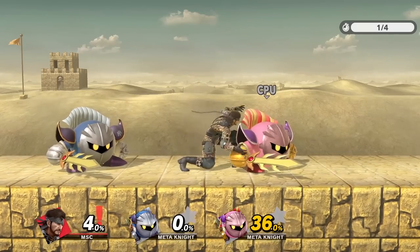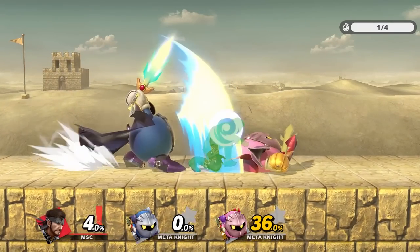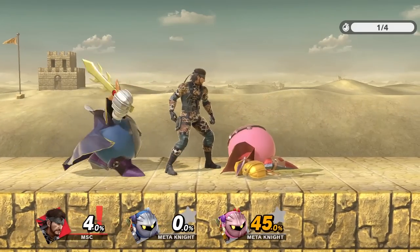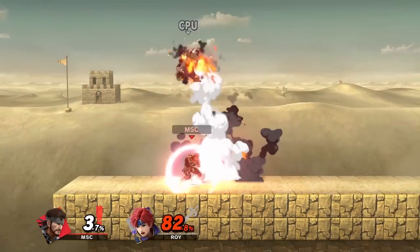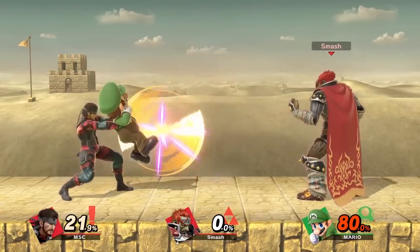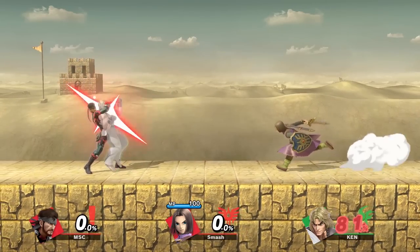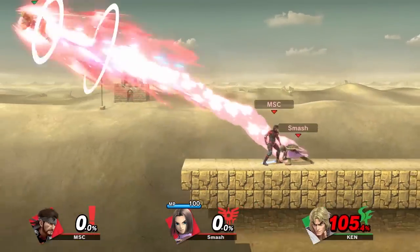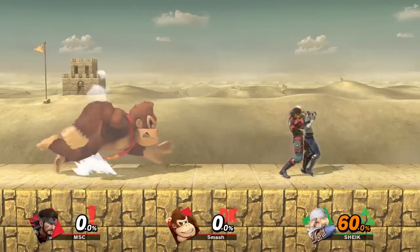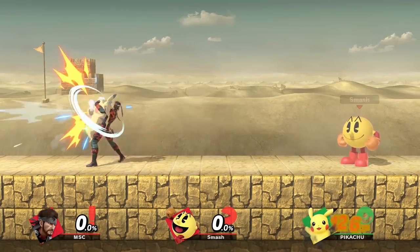One last thing: Snake has among the longest throw invincibility frames in the game, as you can see from all the green in the video. Using it to tank through your own grenades is very useful, but it's also great for team combo kill confirms. If you land a grab and your teammate is close by, they can run up and throw a smash while you down throw for a quick kill. It doesn't matter which side your partner does it — it'll work either way, so long as they hit them during your down throw animation.